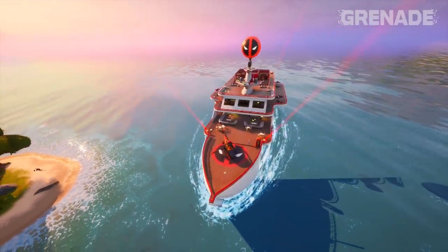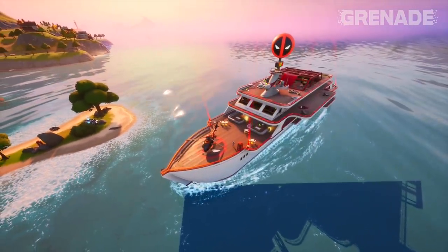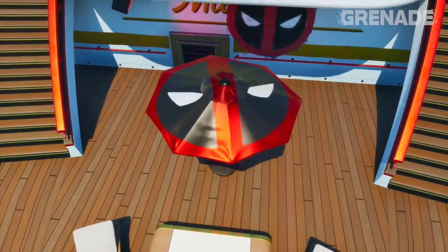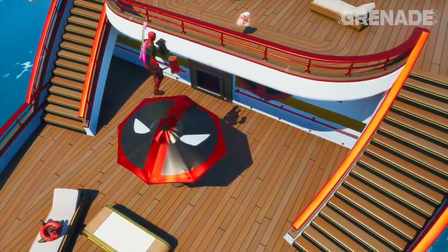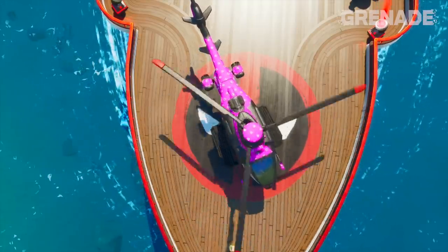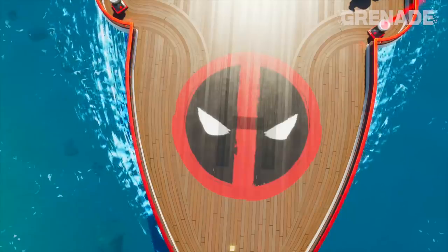Now let's look at the exterior of the yacht — all the lighting and colour changes, and of course that balloon that's been added. Did you note that the umbrellas and parasols here are now Deadpool umbrellas? And look at the helipad landing bay — the H is gone, and another Deadpool logo replaces it. Nicely done.